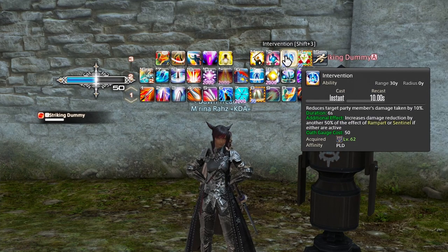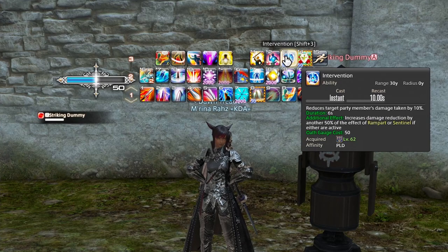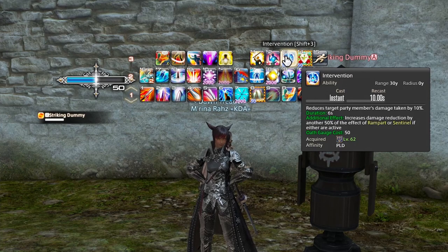Following the same theme, we have Intervention — on a quick 10-second cooldown, it reduces a target party member's damage taken by 10% for 6 seconds. The increased effect is that it increases damage reduction by another 50% of the effect of Rampart or Sentinel, if either are active. So if you've popped your Rampart or Sentinel before doing this, your target party member will have a much nicer shield. I personally use this when I'm the off-tank — if the main tank is about to take a heavy hit, I can quickly cast Intervention on them to help cushion the blow. You can also use it on any party member at your own discretion.